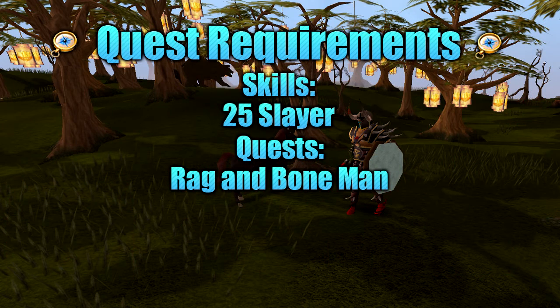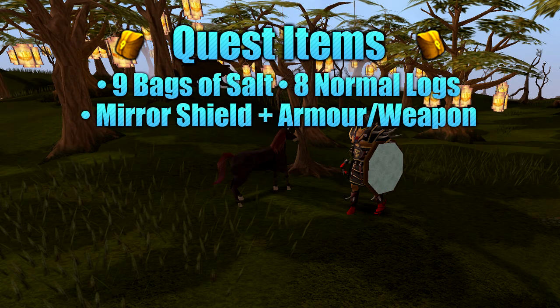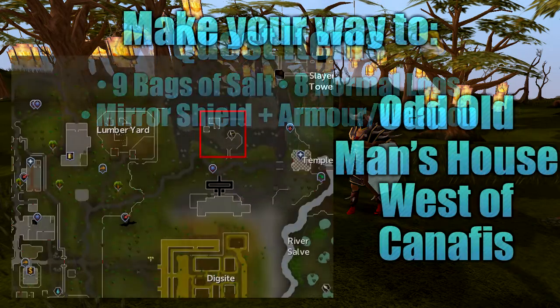The quest requirements for this quest are: you must have level 25 Slayer and must have completed Rag and Bone Man. The items you'll require for this quest are 9 bags of salt, 8 normal logs, a mirror shield along with armour and a weapon.